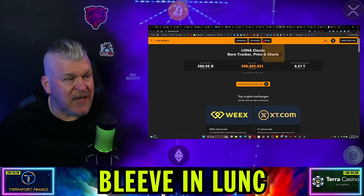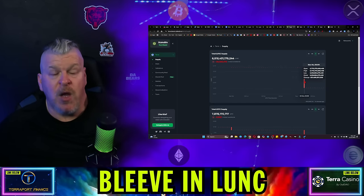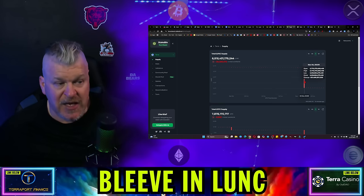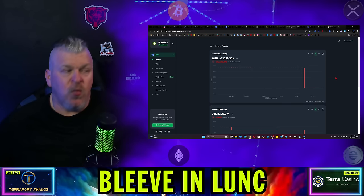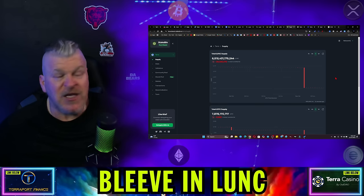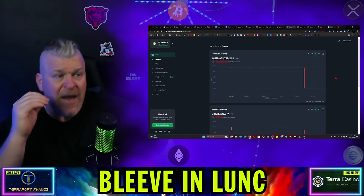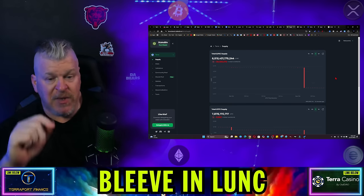We should also recognize that of that burn, the 251 billion was done on November 4th. So ultimately we haven't burned nearly anything at this point — it's basically been voluntary burns, and we've got to figure out a way to get more burn going. That's where the USTC to Luna Classic repeg comes in, and how aggressive we are at burning the supply.